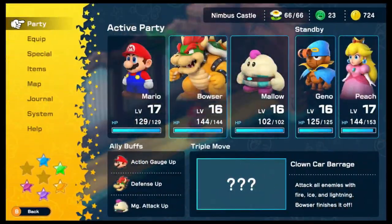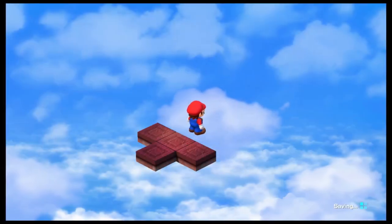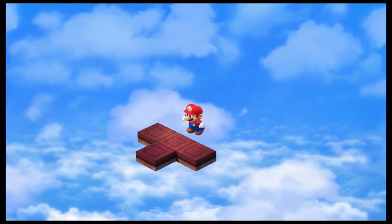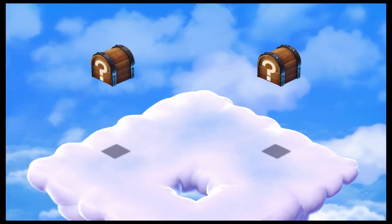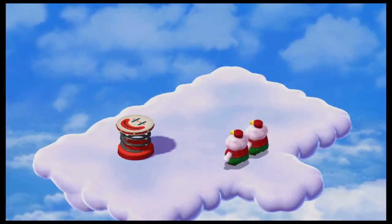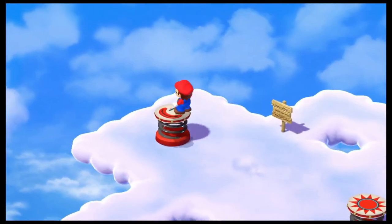Bowser and Mallow are decent choices even though we haven't used them much. There's a nice scene of Dodo celebrating landing and then falling through a cloud. Make sure to auto save before this fight.